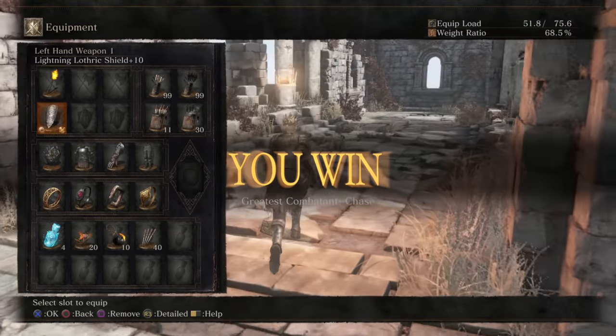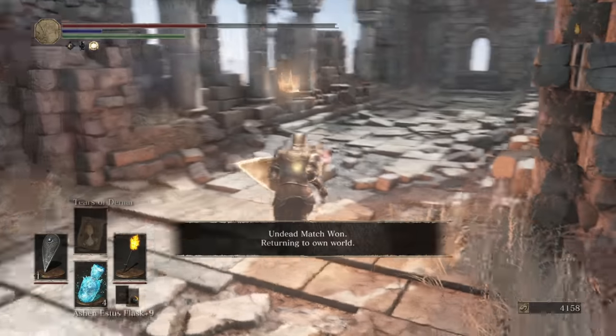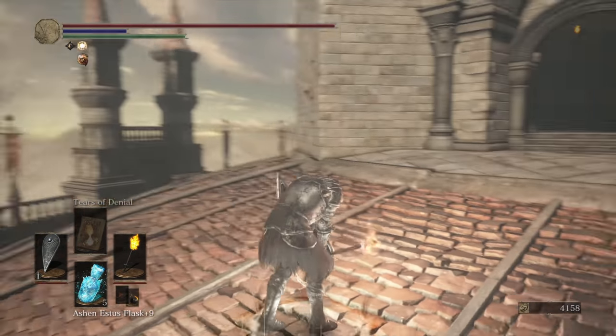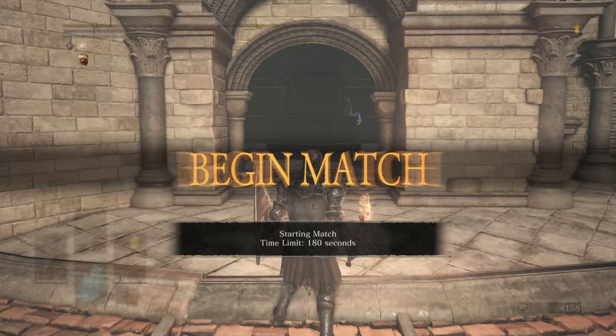Alright, so I've got to remember that if I fight someone and I need to switch shields, I start heavy rolling. Moving on to our next round. Honestly, that faith fight was pretty funny. I took off my stupid chime.